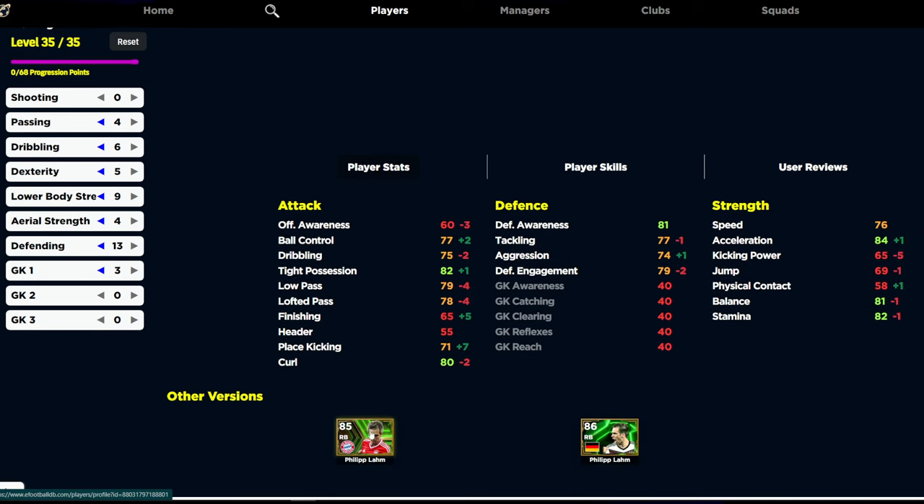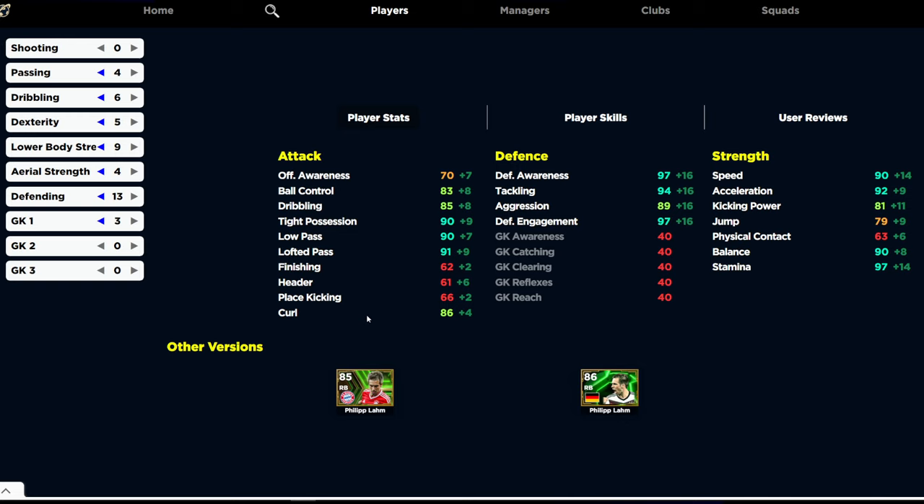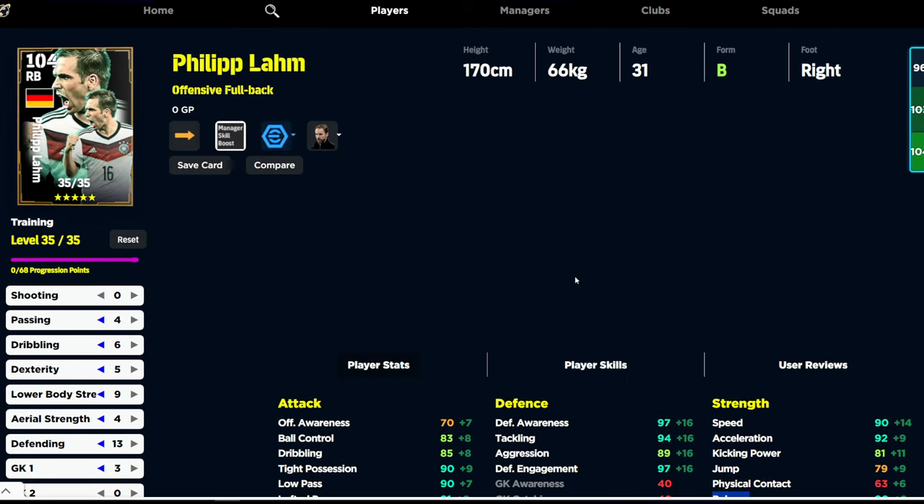We already have the older version of Philipp Lahm, and from the rip his ball control, anti-possession, place kicking, and acceleration will be a little bit better on the old one. But everything else is going to be better on this new card with 35 levels. We're giving him the hard worker booster crafting, which frees us up — his aggression is going to go to 90. He's also going to have speed, acceleration, balance, stamina, tight possession, low pass, and lofty pass boosted. Balance is how players retain the ball — that has been the case for the last 10-plus years in PES and eFootball titles, not physical contact as people think with the auto shielding.